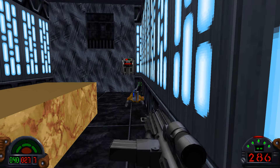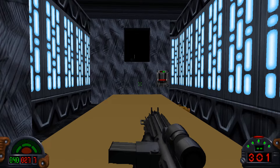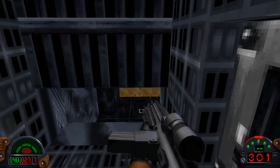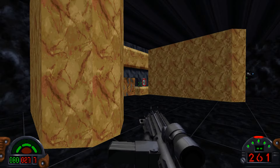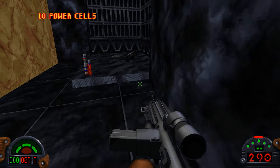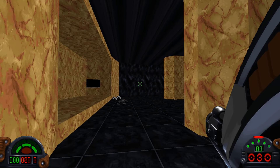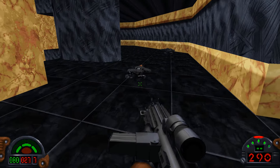We can extend that ledge even further so we can jump across. Pulling that switch to open up the little tunnel. Let's jump across and head through. I haven't picked up the red key yet — it's through here, just around the corner. Get the commando. We also have the assault cannon — this is what the dark troopers use. I've only got 30 ammo, so I'll save this for later, but it's pretty powerful. You can use the alternate weapon to shoot missiles, but I don't have any missiles at the moment. Otherwise it shoots plasma. We've got the red key — we can go through. I just want to grab some ammo.